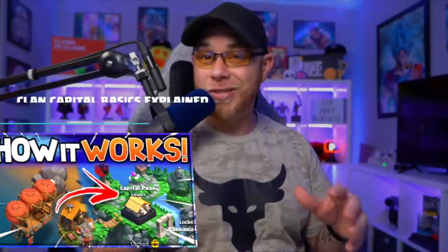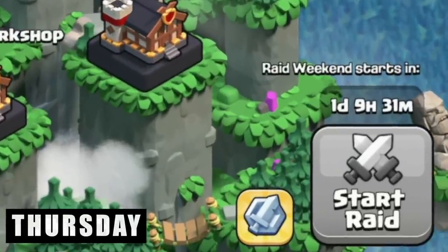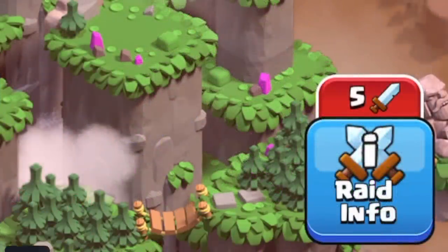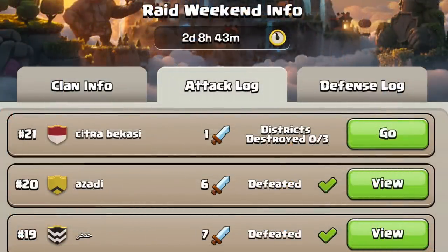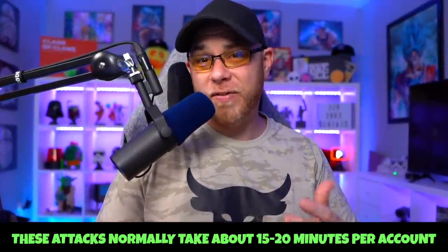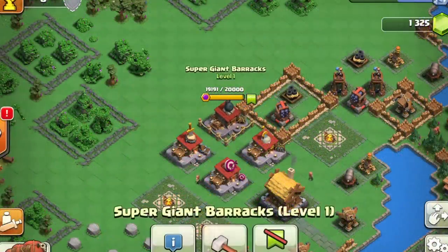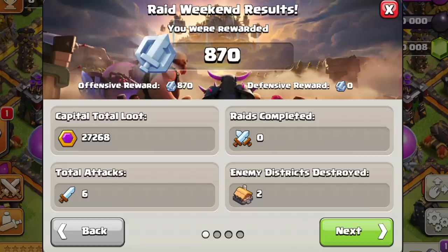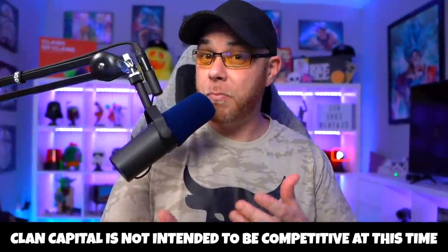There are a lot of clan leaders out there that just don't know. We're not going to do a full breakdown on clan capital — we're just going to talk about Raid Weekend and how it benefits your clanmates' home villages. Each weekend an icon will populate on your clan capital, and a leader can choose to start a raid. All clan members above Town Hall 6 should have five attacks for the entire weekend. All they have to do is try to three-star a district to unlock a bonus attack, and your clan tries to clear as many enemy clan capitals as possible. As a solo player on one account, this normally takes me about 15 to 20 minutes. This mode is not intended to be competitive — it's mostly a casual thing.